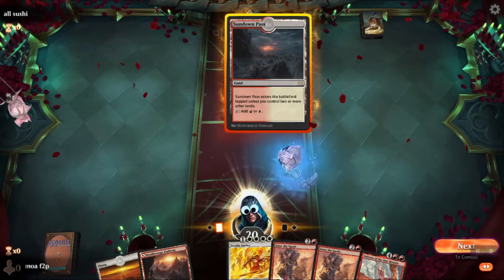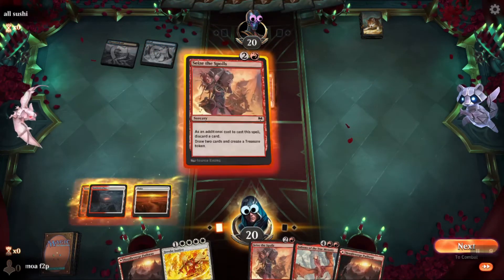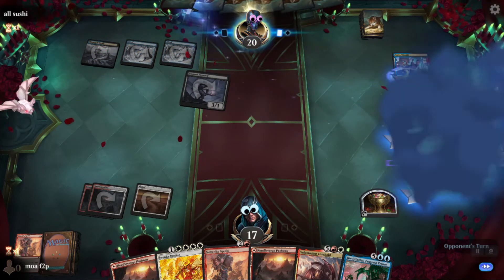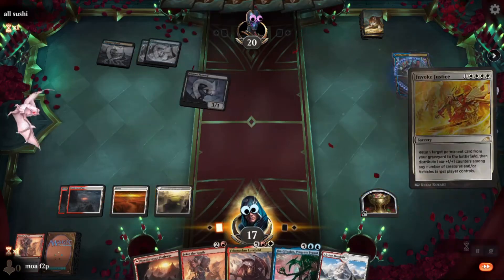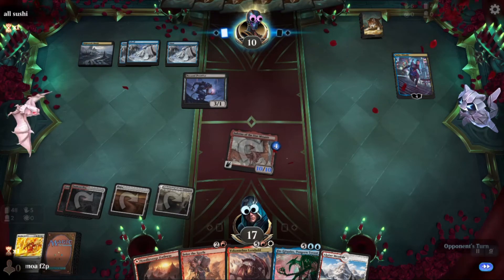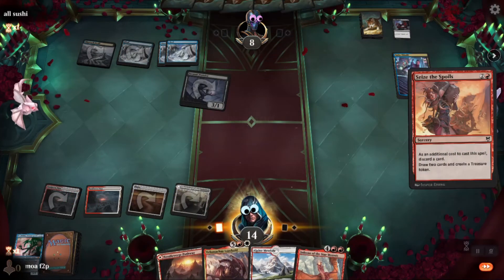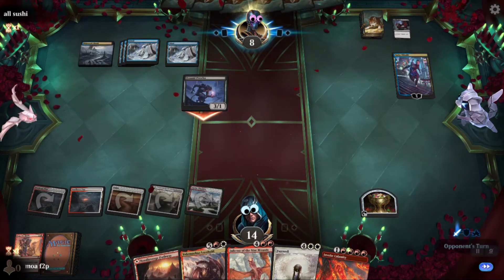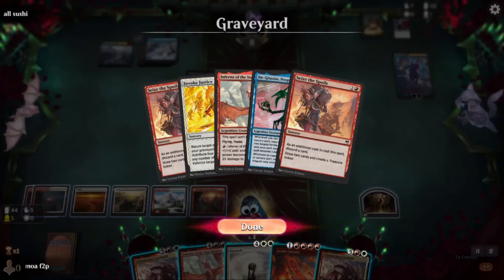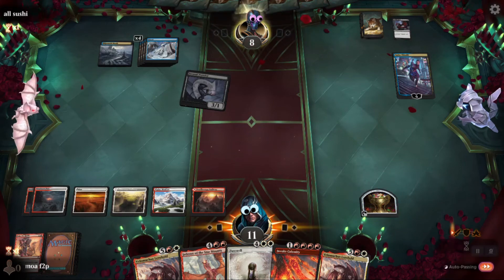Game eight on the play — easy keep but doesn't do much early. We haven't really been up against aggressive decks. Opponent is on blue-black ninjas. There's that guy that planes-walks through — cool card. My limited experience with it has been great. End of turn if they don't do anything I can Windfall. Seize the Spoils discarding Jin-Gitaxias. Now I have Invoke Calamity — just wait for them to tap out or do something and then they'll be dead.